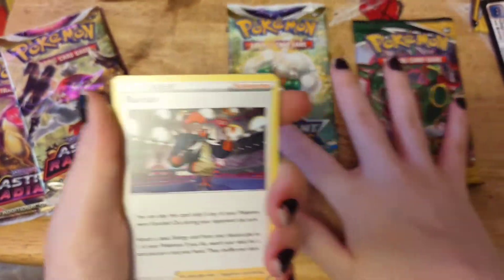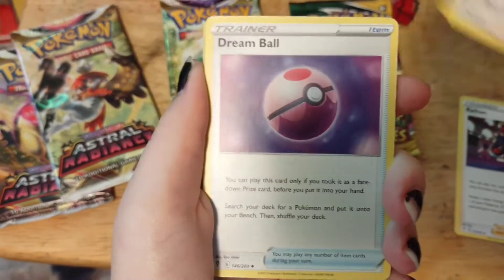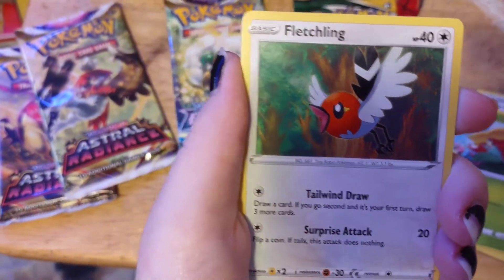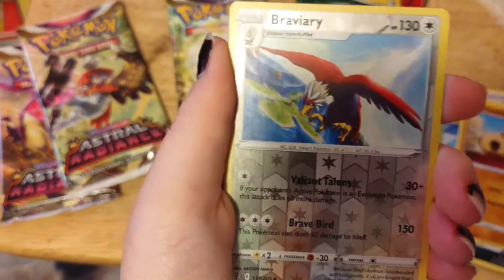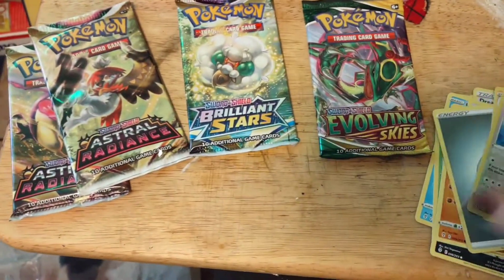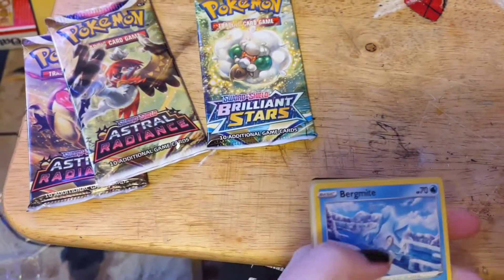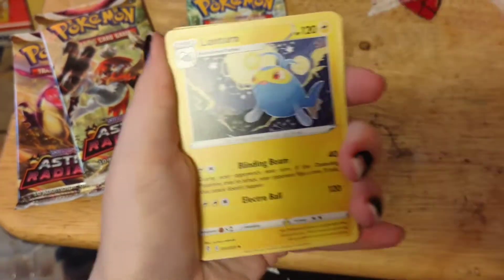I don't know if there are any special cards I don't have yet. Okay, so Rion — I don't know how to pronounce his name, I'm sorry. We've got Vigoroth, a Dream Ball, Carvanha, Gliscor, Fletchling, Craggy, Hippopotas, and a hollow Braviary with Raichu as our rare. Pretty sure I have that Raichu but I just gave it all away.